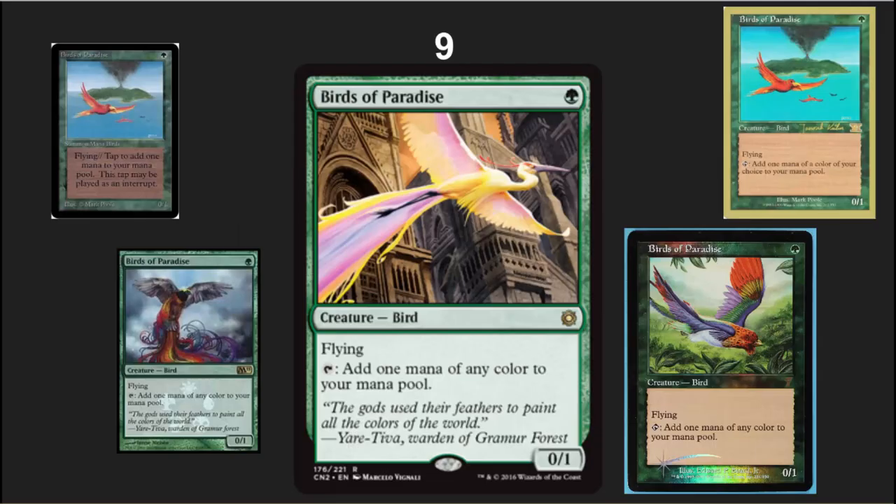In the number 9 spot we've got one of the most popular cards ever printed, all the way from Alpha and Beta: Birds of Paradise. There are so many printings of this card — it always drops really low when reprinted and then slowly but surely goes back up because it's such a good card. EDH is where it's shining right now, but it's also playable in Modern, and they chose one of the best arts for this card. Enjoy Birds of Paradise being really cheap while you can.